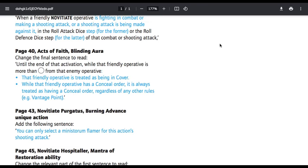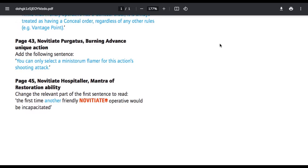So basically, when you use the Blinding Aura special rule, there's no way to take away the cover or the conceal order — i.e. the Pathfinder special rule like the Recon Drone or Spotter can't strip it. Page 43, Novitiate Purgatus Burning Advance Unique Action — add the following sentence: you can only select a Ministorum Flamer for this action's shooting attack. Obviously it was made for the Flamer. Novitiate Hospitaller, Mantra of Restoration Ability — change the relevant part of the first sentence to read: the first time another friendly Novitiate operative would be incapacitated. We're seeing this on all the medic kits — you cannot use the medical kit to save yourself; you have to use it to save a friendly model other than yourself.